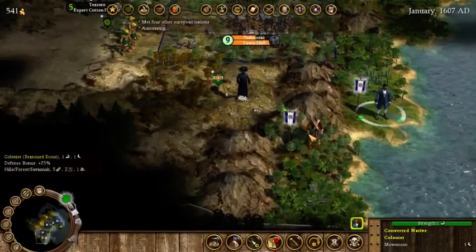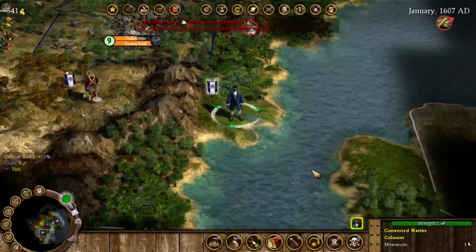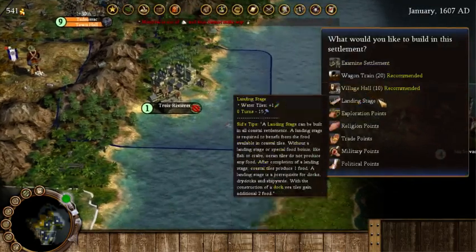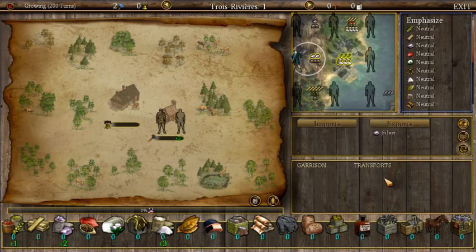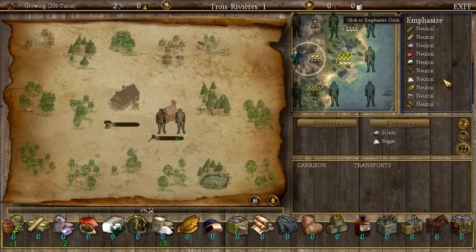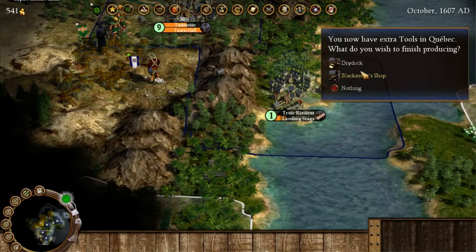I wouldn't like to settle too close to the border but there's sugar nearby. We would have a lot of food — they might warn me about building here though. We're going to want our landing stage first so we can get food from the ocean. We're also producing silver here, which we're going to want to export! Yes, silver. And we're producing sugar, so we want to export that as well. We now have four settlements!